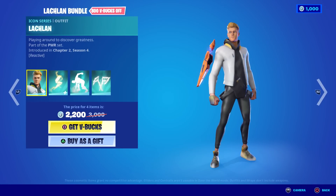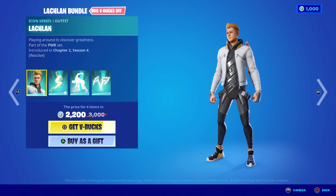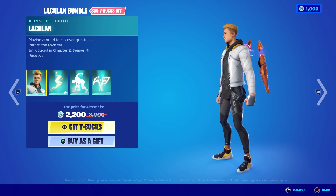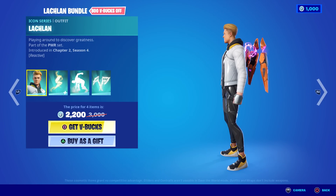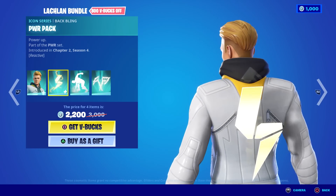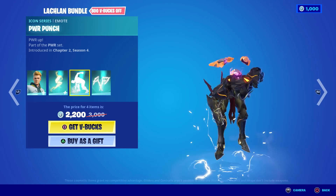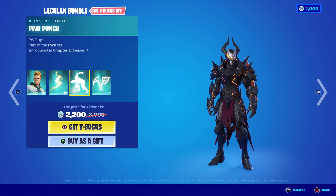And then Lachlan — all these are clean Icon Series skins. I want Lachlan. You don't have any of his. He is super reactive. The power pack back bling is super reactive as well. Let's see his emotes — Power Punch. Oh, that lightning is sick. They did a great job on all three of these Icon Series skins. There's the slicers — $2,200 for that.